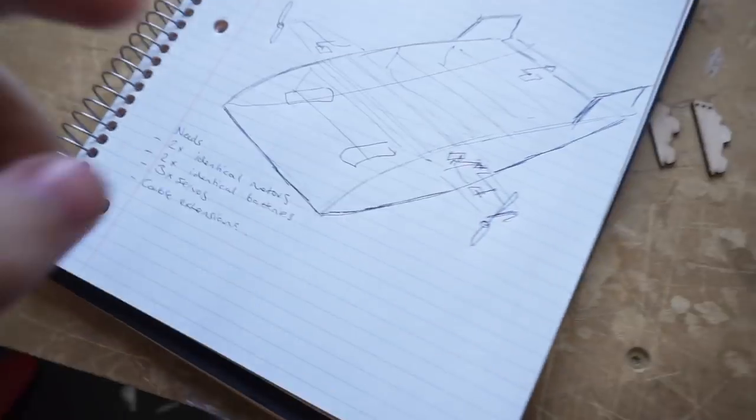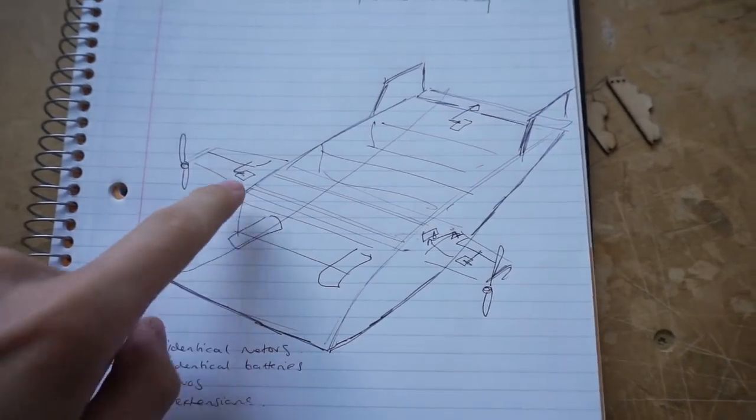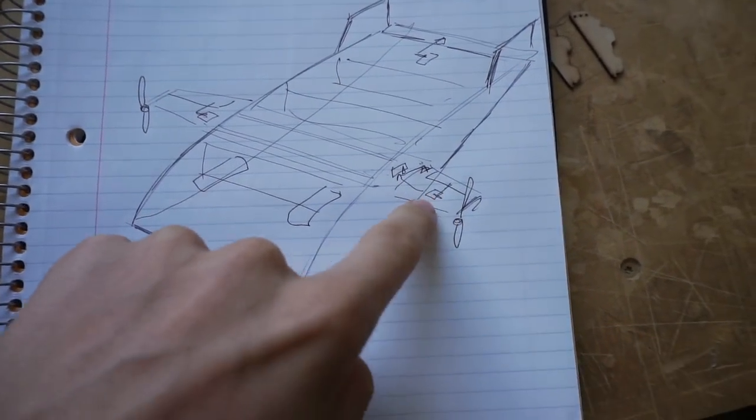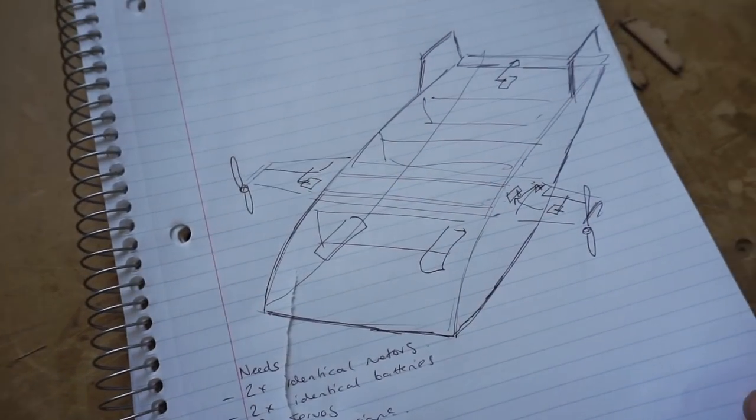What's up guys? So today what we're doing is building a plane for the combat at Flight Fest. This is effectively what it is — it's a big lifting body kind of design with motors on the wingtips. It's got really small little wings. I'm not really sure if it's actually going to fly. That's as far as I've got so far.